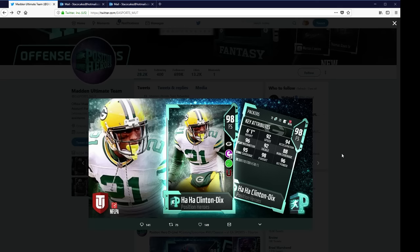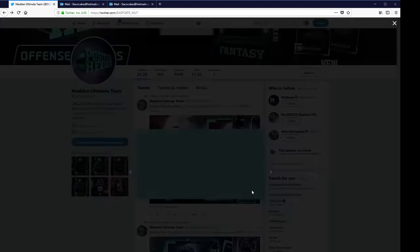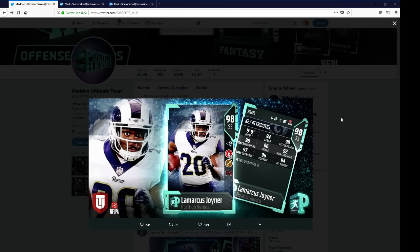Ha-Ha Clinton-Dix, 98 free safety — he's got the unfakeable ability, 92 speed, 92 tackle, 96 hit power. And lastly, we got LaMarcus Joyner, 98 strong safety — 94 speed, 94 hit power, 97 zone, 92 man.